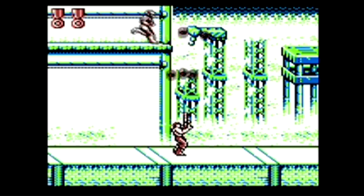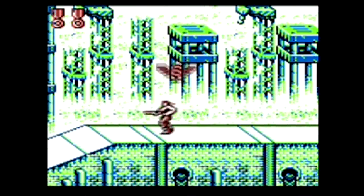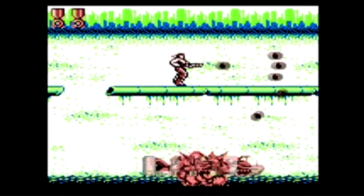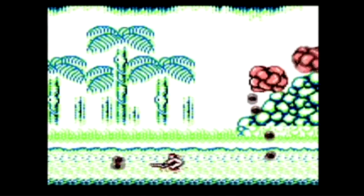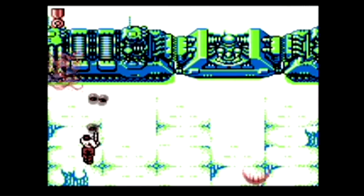The spread gun returns, initially firing three shots at a time. When a second spread power-up is obtained, the gun is upgraded to firing five shots with each round. A new homing gun is introduced, firing bullets that chase after enemies. This is extremely useful, and may just replace the spread gun as my favorite weapon. While it's a little short, the game is a ton of fun, and a must-own title on the Game Boy.